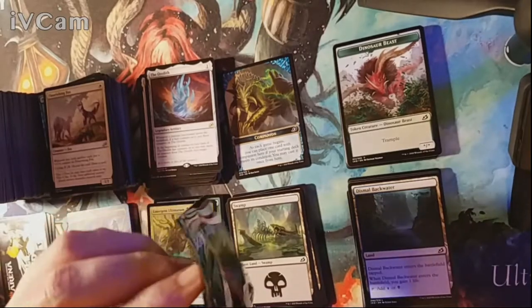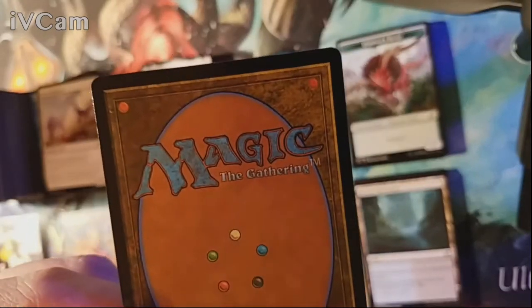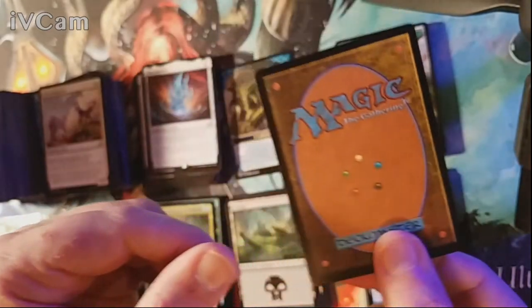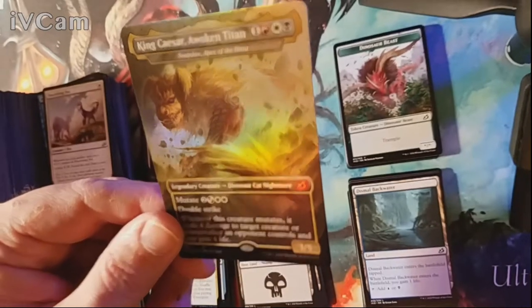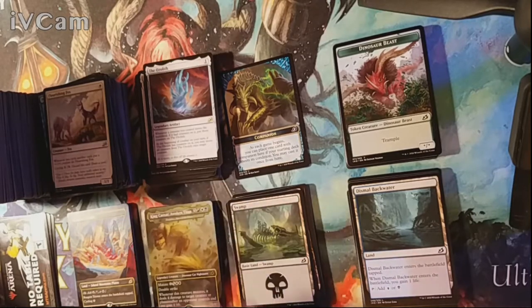Now we have the box topper! Before we reveal — once again, thank you for watching, please like the video, subscribe to the channel, and leave comments below. Our box topper is... please be baby Godzilla... it is King Caesar, Awakened Titan — aka Snapdax! Pretty decent, not going to complain, I do like the picture. Awesome guys — thank you all for joining, please take care of yourselves and each other, and have a wonderful evening!